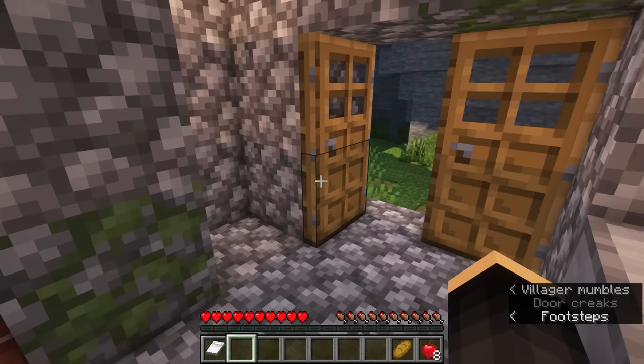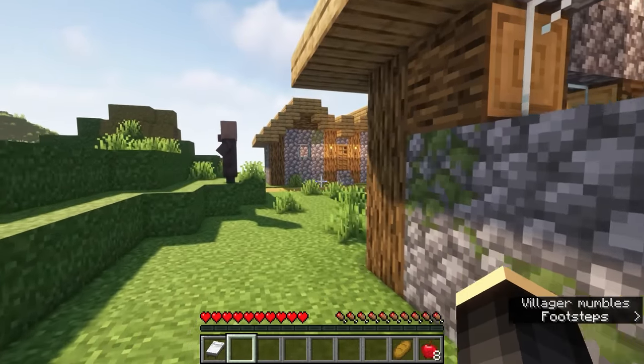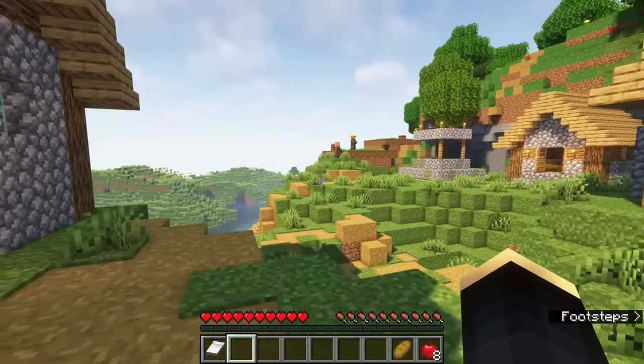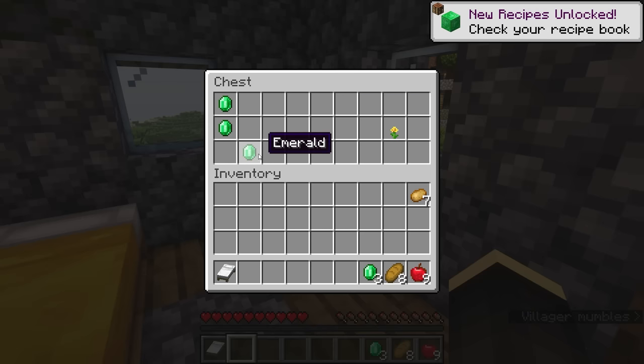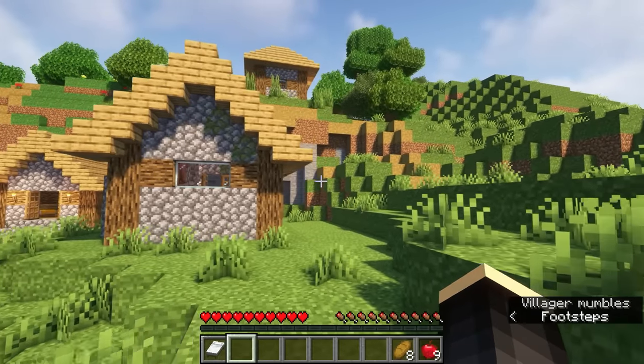A furnace — once we get a pickaxe I'm going to take that. Is this the last building up here? Another chest — some more bread, potatoes, apple, and emeralds. Not super useful right off the bat, but they'll definitely come in handy. Oh, there's another one up there — let's check that one out. Nothing. This one looks a little more interesting — a Fletcher. But no chests.